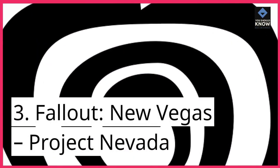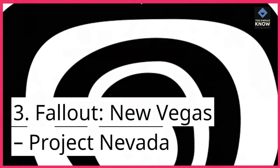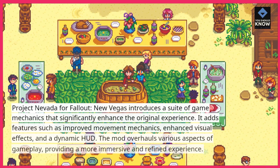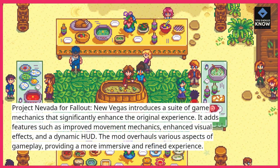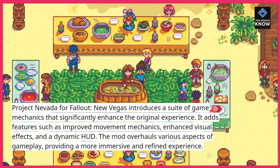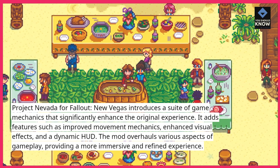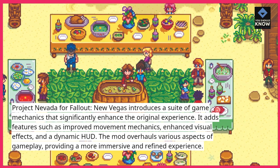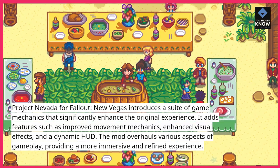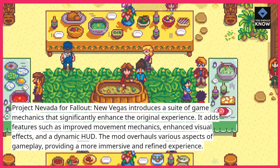Number 3: Fallout New Vegas — Project Nevada. Project Nevada for Fallout New Vegas introduces a suite of game mechanics that significantly enhance the original experience. It adds features such as improved movement mechanics, enhanced visual effects, and a dynamic HUD. The mod overhauls various aspects of gameplay, providing a more immersive and refined experience.